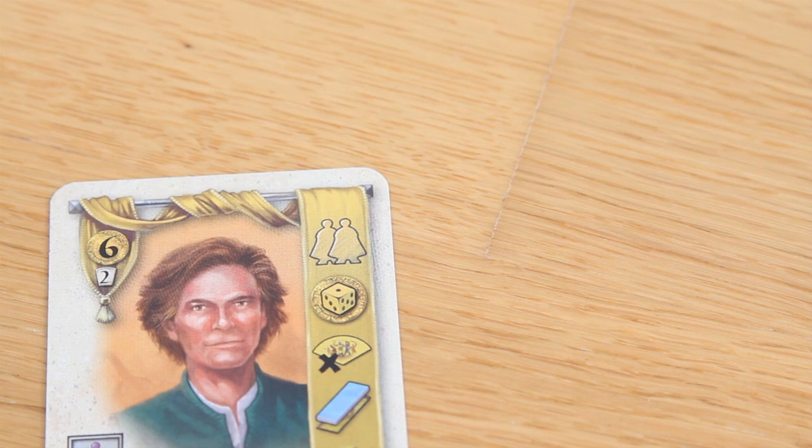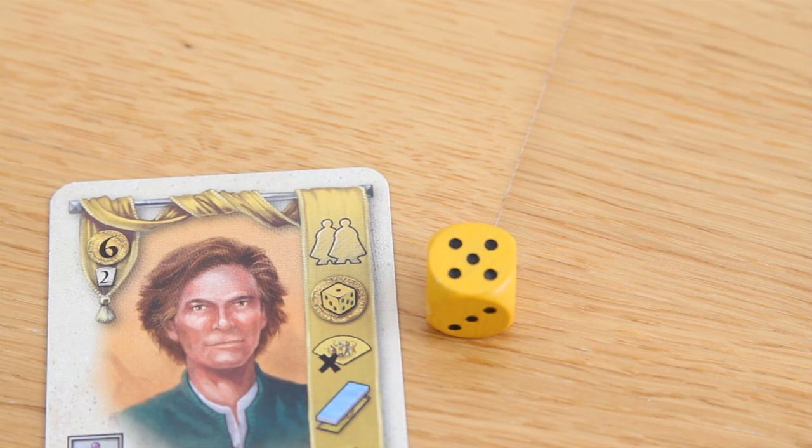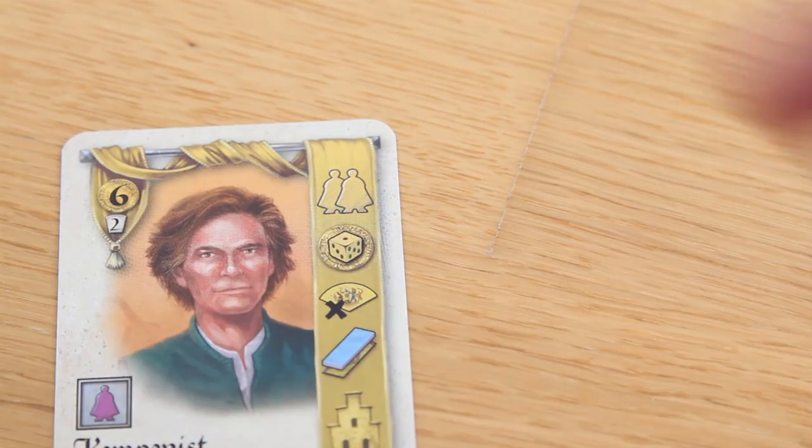The next action says take 1 to 6 florins, and the number you take depends on the die showing the same color as your card. In this case the yellow die decides, so if the yellow die shows 5 we would take 5 florins.